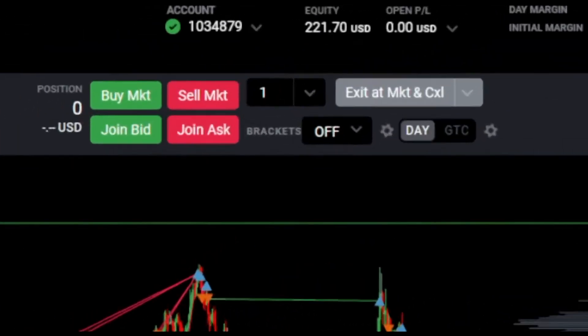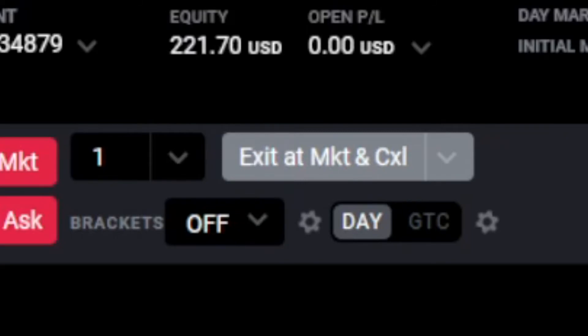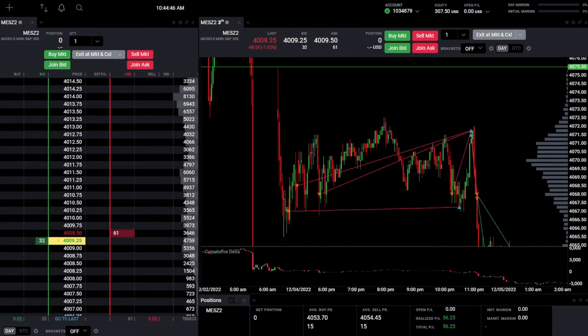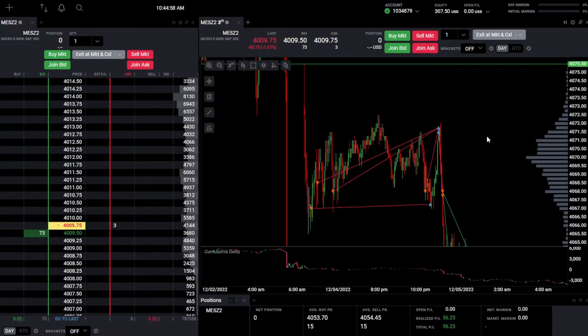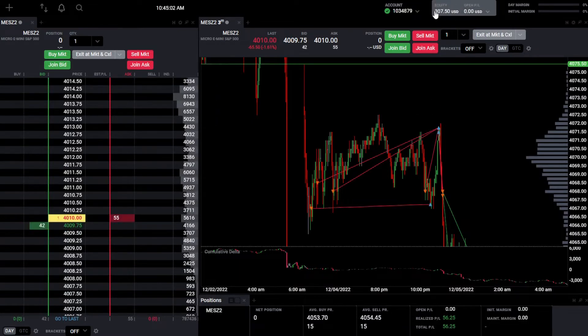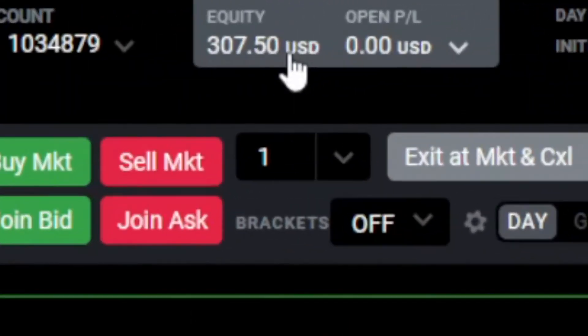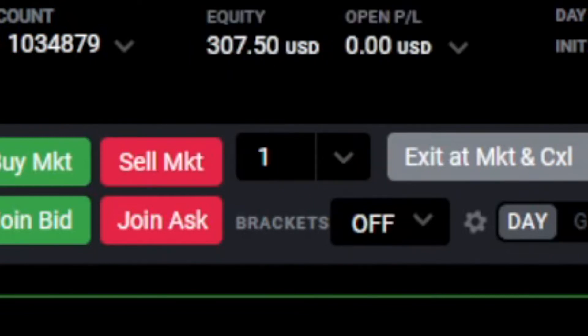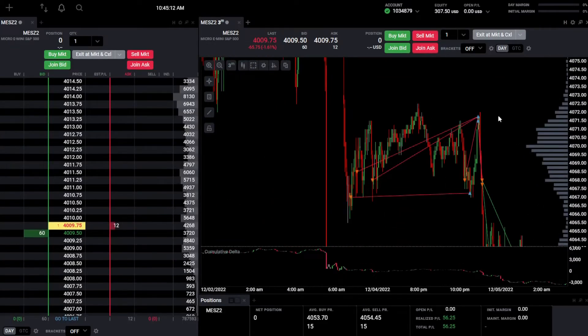Last episode we ended at $221.70 as our account balance — very disappointing, as we had previously reached around $370. But it's time to bounce back and bring this account back to life. Our account is now sitting at $307.50, so we've recovered about $80 since last episode. Let's review the trades we got.